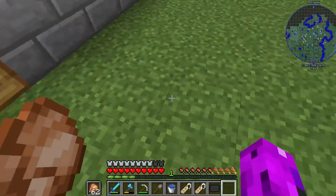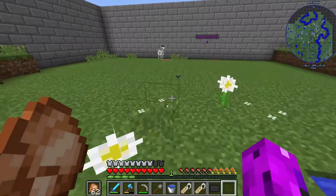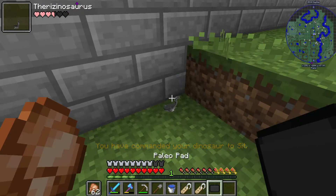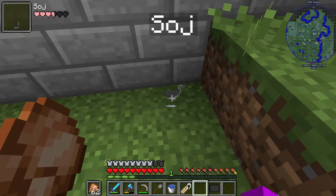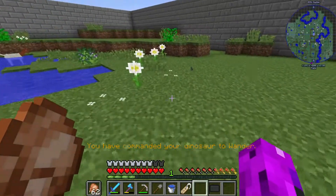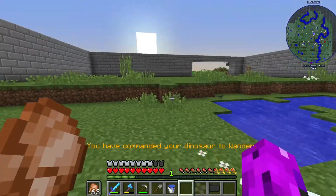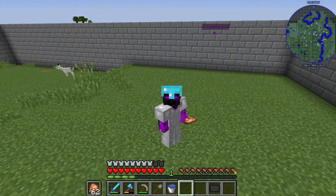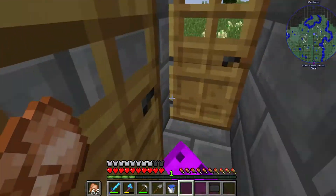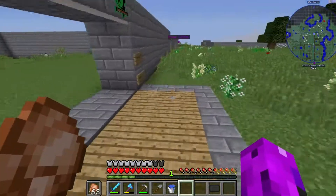Trying to make sure none of them escape. This one right here is the female, so this is Soj — thank you Jurassic Ham for that name suggestion. And over here we have the male, which is going to be Claw. Thank you Jurassic Ham for the name suggestions. If anyone else in the comments wants to leave name suggestions, I would appreciate it.